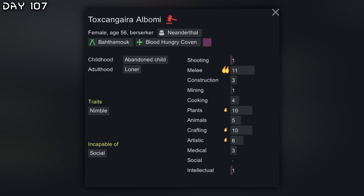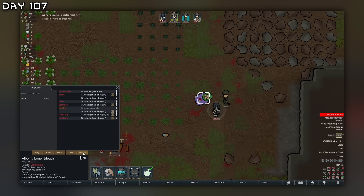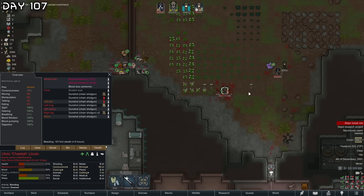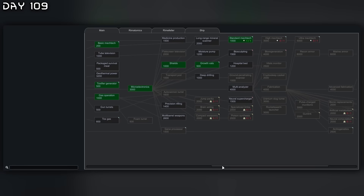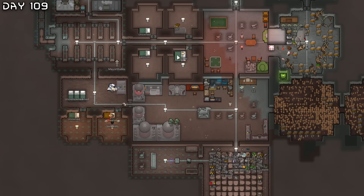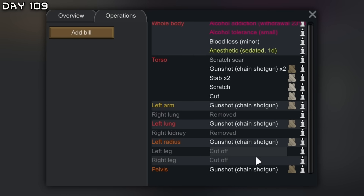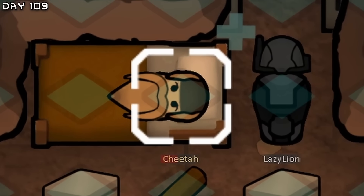I found this neanderthal here — a nimble melee fighter with double passion in melee. She is very good. I was unable to get this godly neanderthal unfortunately, but we did get one of them for the hemogen farm. The second tunneler has been gestated. I want to stop researching for a while now because Sarah is getting out of hand with these raids — we need better defenses. And Cheetah here, our hemogen farm — I've removed both his legs so he cannot have a mental break. He'll just become a permanent hemogen farm.